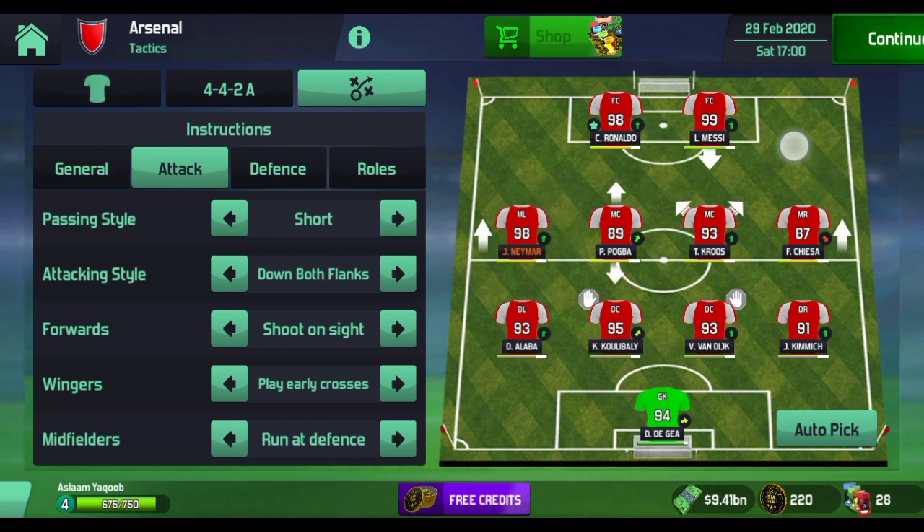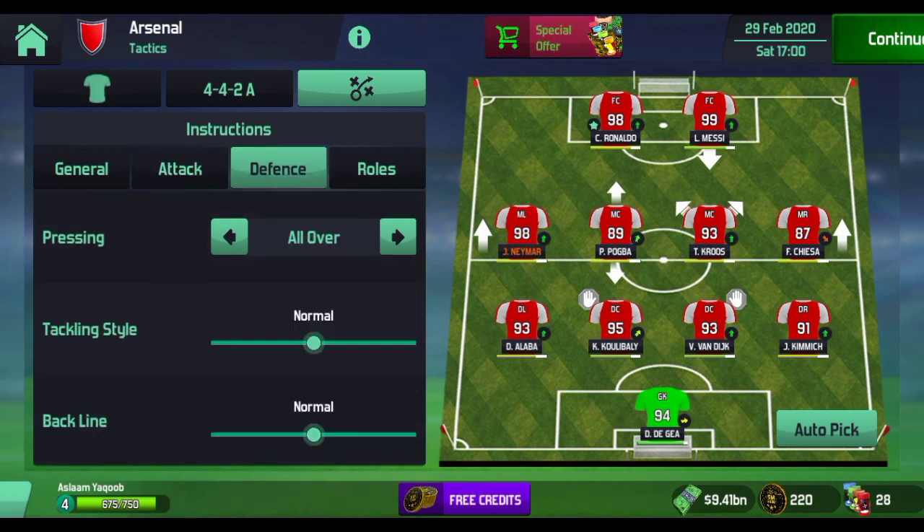I would advise you to try this 4-4-2 formation if you're playing against a very defensive team and struggling with a 4-2-3-1 or 4-3-3. In those formations your forward is alone up front — only one player — making it very difficult to do anything when they receive the ball. The 4-4-2 with two forwards really helps and you can win the game more easily.